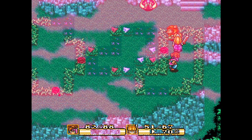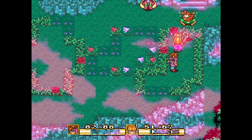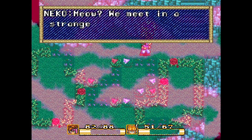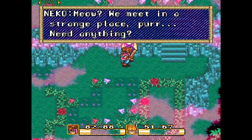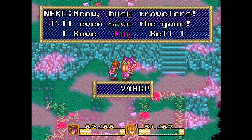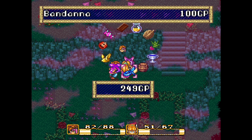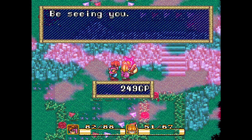Another one over here, but you've got to come in from the bottom. There's some nice, chill music going on too. And Nico's here — meow, we meet in a strange place, need anything? You don't have an inn here, but he will save your game if you want. He doesn't have anything different than what he had at his shop before, though at different points in the game I think he does actually get different equipment, so it's not always just this stuff.